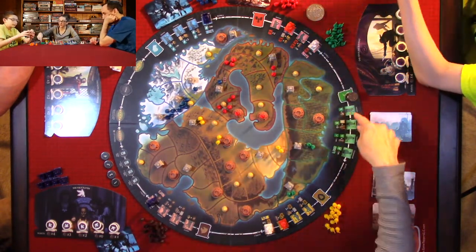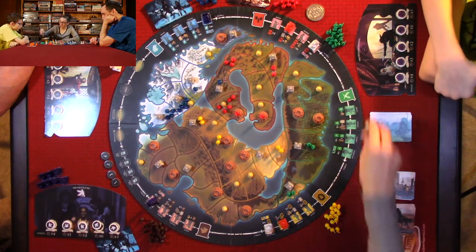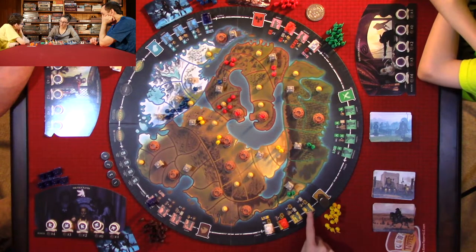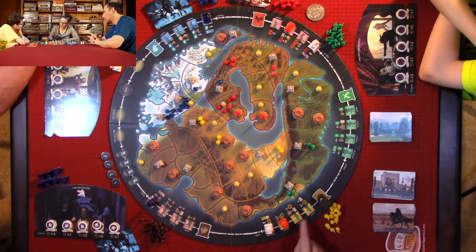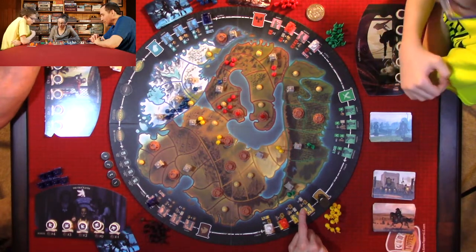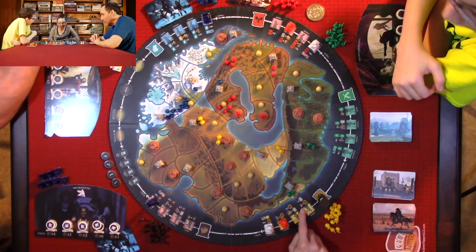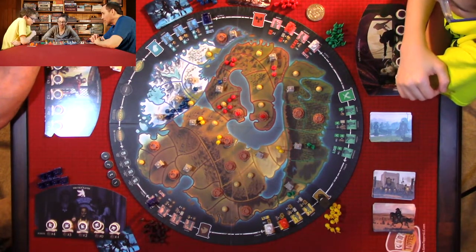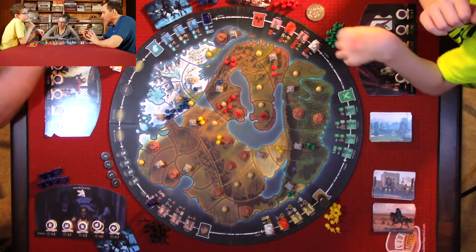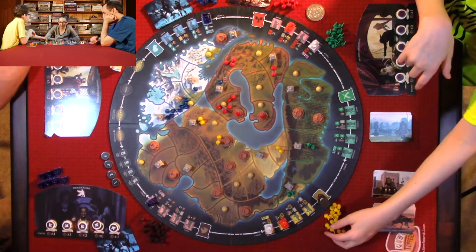Now we're on the elephant — no one's there, so we move on. We have the lion, and Quentin gets to do all these actions. You can draw one card or place three banners — one for each farm. There are three farms, so that's a lot of banners.